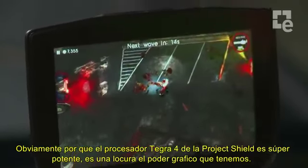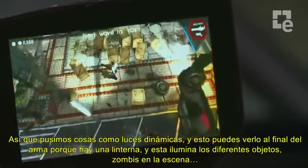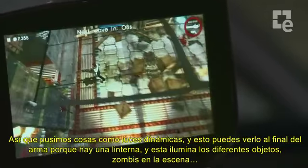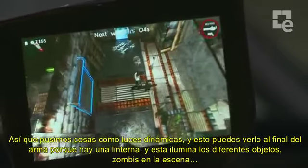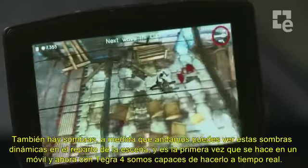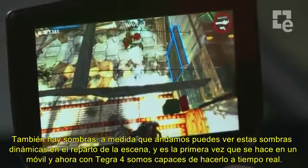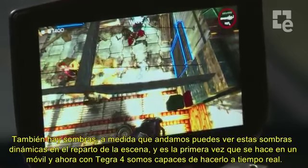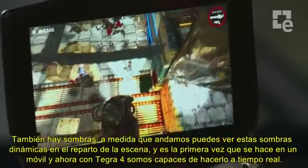It's crazy how much graphical horsepower we have. So we put in things like dynamic lighting. You might see on the end of the weapon there's actually a flashlight. The flashlight illuminates the different objects and zombies in the scene. It also casts shadows. So as we walk up to them, you'll see there's dynamic shadows being cast. And this is really a first for mobile — now with Tegra 4, we're able to put them in in real time.